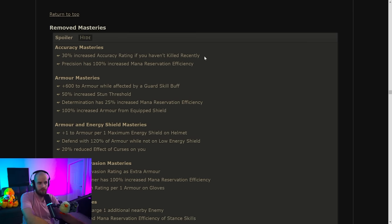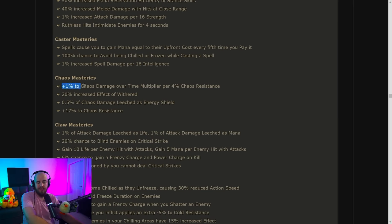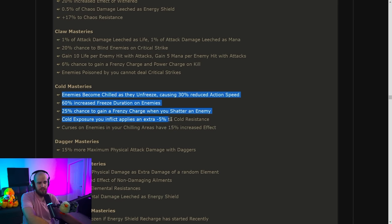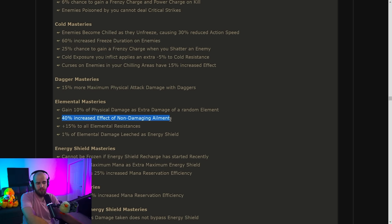Other notable removed masteries: the plus one to chaos damage over time multiplier per four chaos resistance has been removed — a nerf to chaos damage, though most people were using poison anyway. Claws no longer have the built-in chance to Blind, though I think this is on the tree now. Most of the cold masteries that were removed have been moved to the tree, so they're still available. The 40% increased effect of non-damaging ailments has also been moved to the tree.